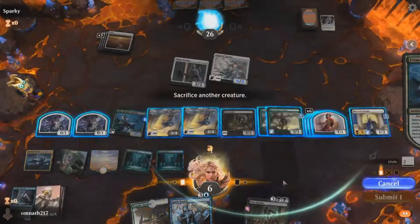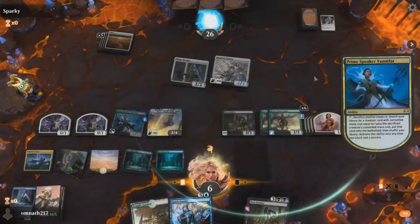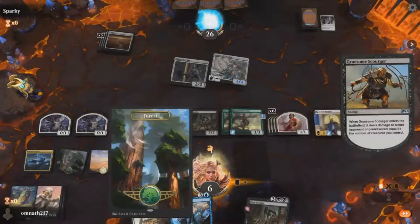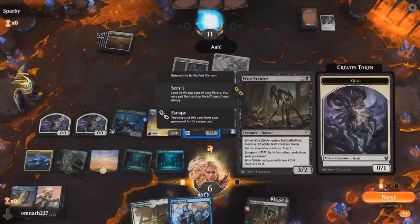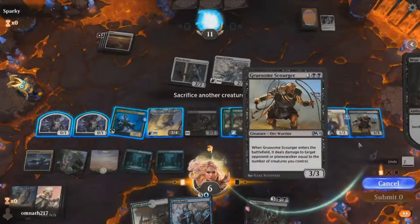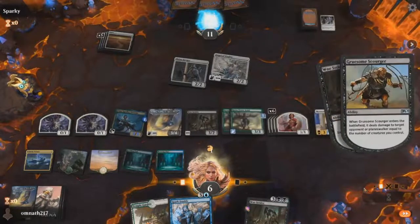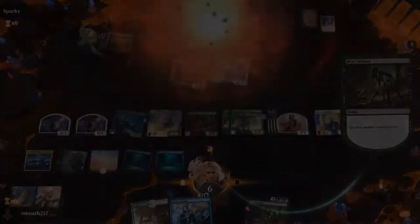We sacrifice Broodmoth to Vanifar — sorry Broodmoth, we all love you but you have to go for a bit. Now we get our final combo piece: the Gruesome Scratcher. Look at how many cards you have on the field — this is going to be enough to kill your opponent. We use the Strider to sacrifice the Scratcher; since it does not have flying it comes back with flying, enters the battlefield, and hits the opponent for 15. That's pretty much it for the combo — let's hope you get to pull these off in games.